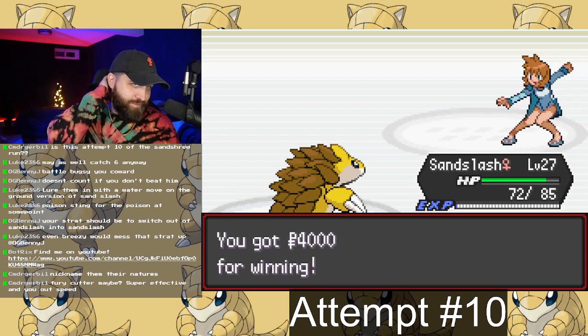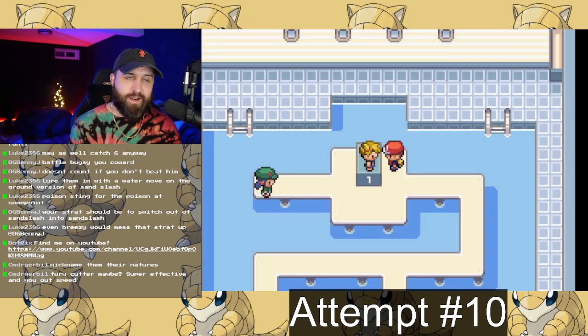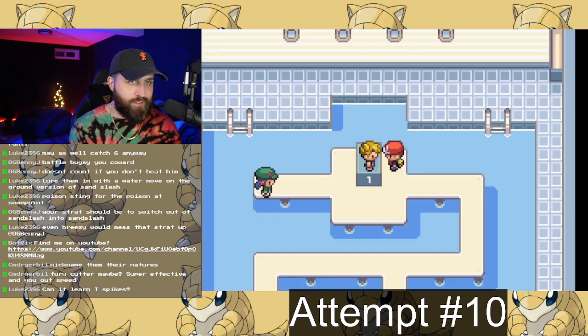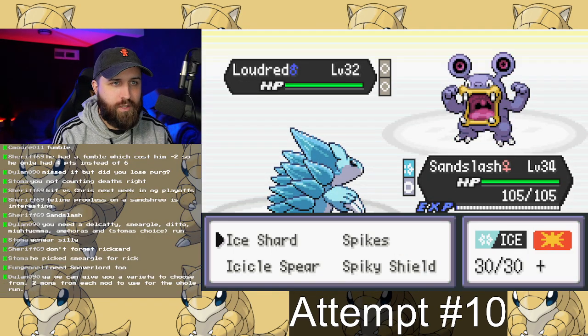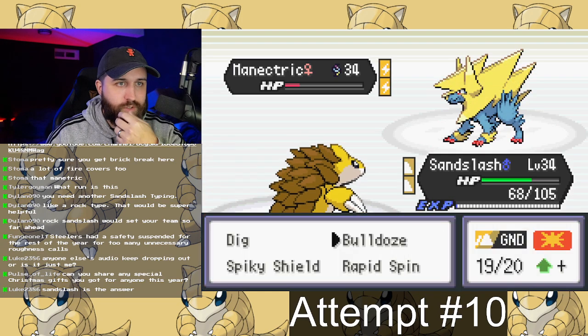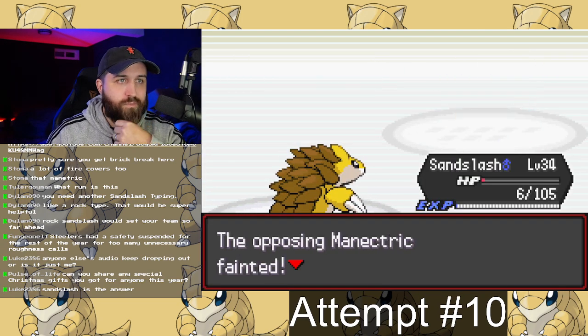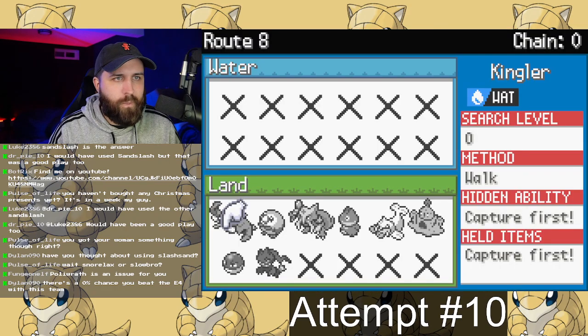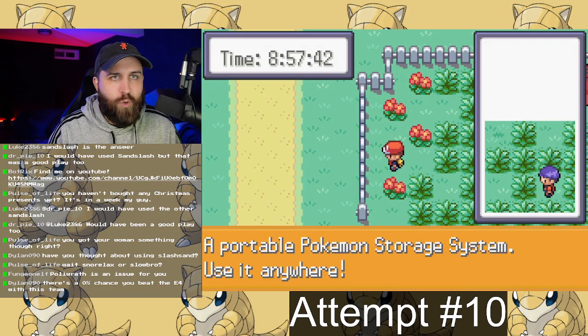Two gyms down. After Misty, we moved on to the rival battle on the SS Anne and cruised through that — the mono Electric team was not much of a challenge for my mono Ground team. We then went through the cave, through Dark Cave, and got over to Celadon.